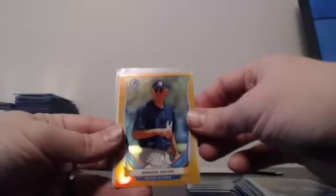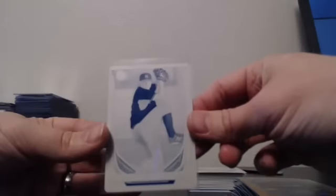Greens: Torrens, Tucker, Turner, Verdugo. Gold: DeMuth. Silver Wave: Foley. Orange: Cato. And a Printing Plate of Ian Clarkin of the Yankees.